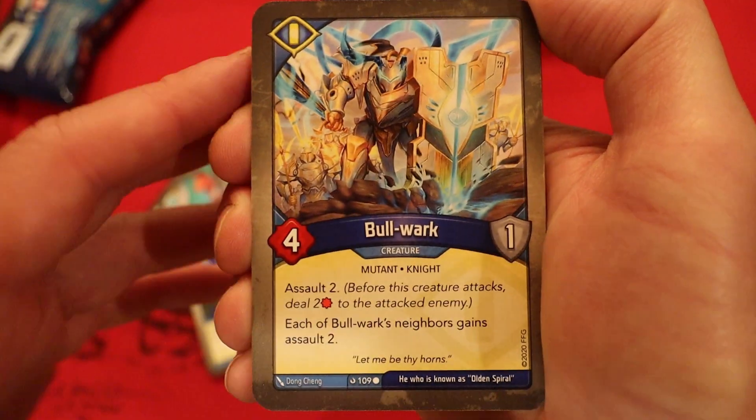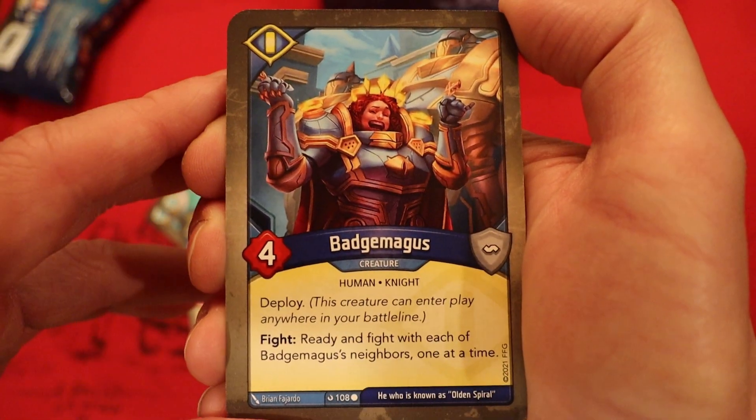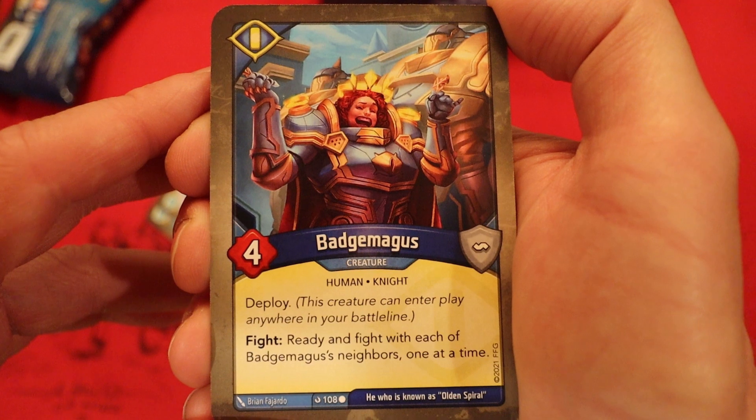A second Grand Melee. Bulwark — 4 power, 1 armor, Assault 2. Each of its neighbors gains Assault 2. Badge Magus — 4 power. Deploy, so it can go anywhere in your battle line. Fight: ready and fight with each of Badge Magus' neighbors one at a time.